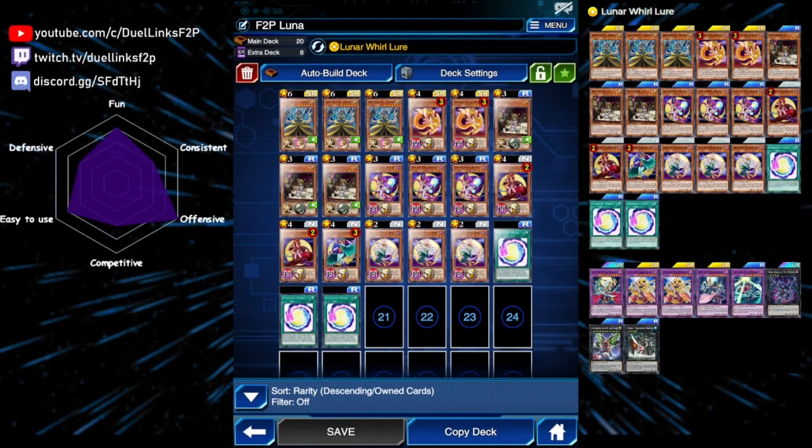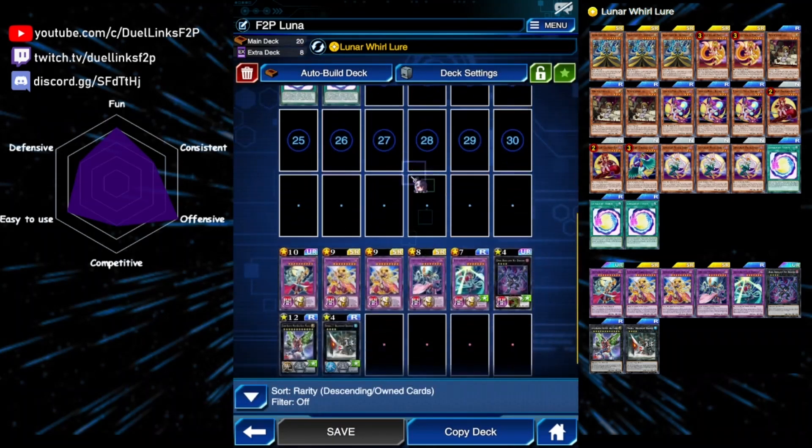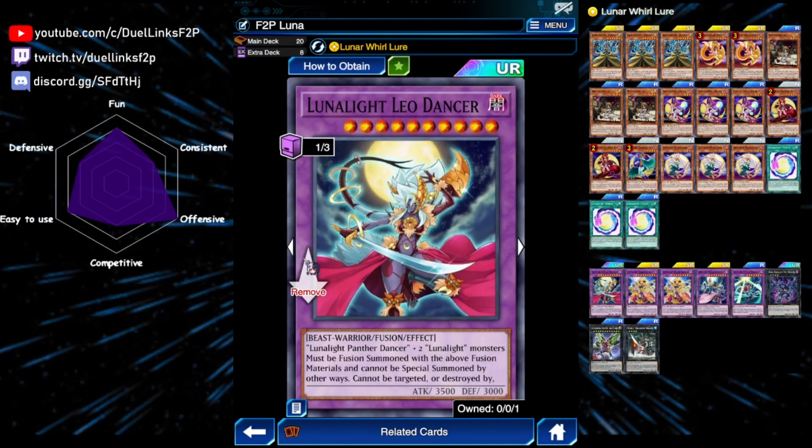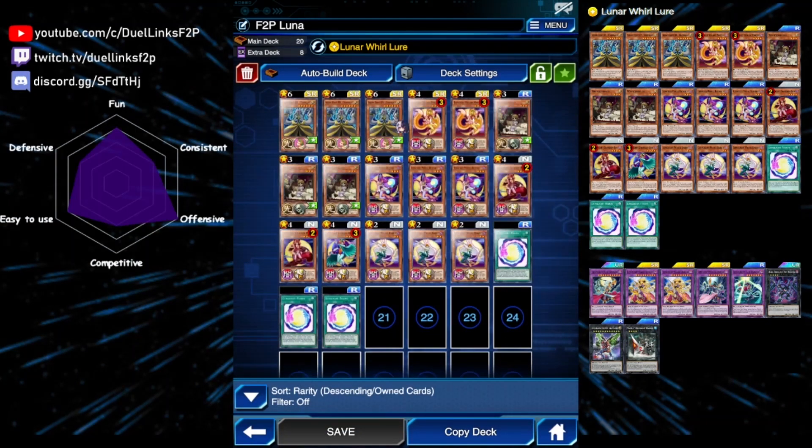Lunar Light is a fusion-based archetype built around main deck monsters that have effects that activate when they are sent to the graveyard by card effects. Their fusion spell allows you to use monsters from your deck or extra deck as fusion materials. So your main boss monsters, even though they need a fusion monster as a material, you can achieve that pretty easily by just using the fusion spell and using materials directly from your extra deck.